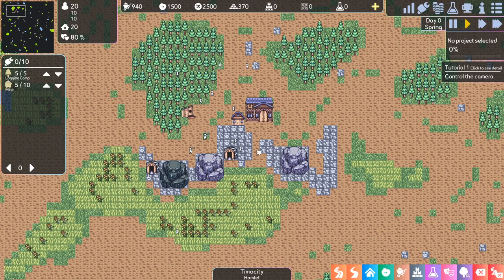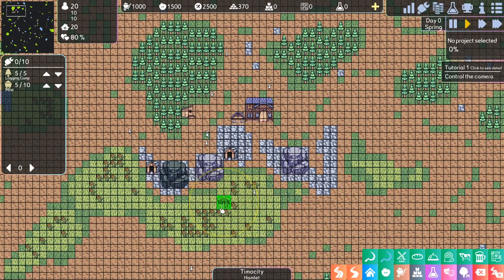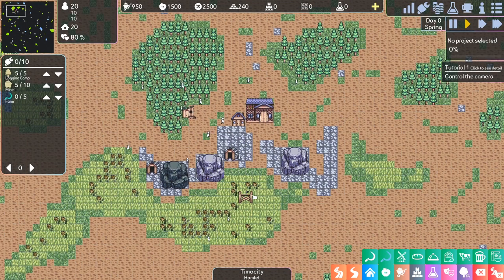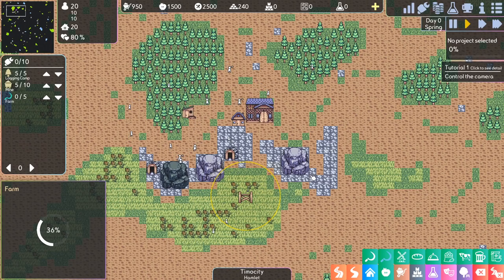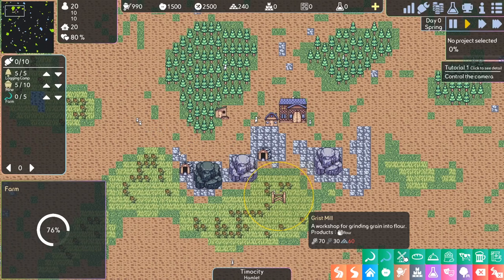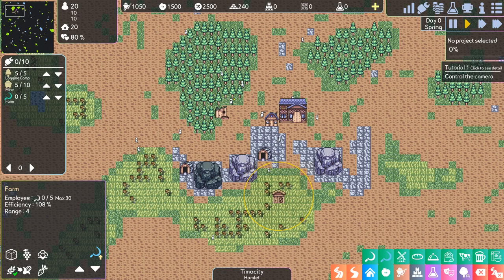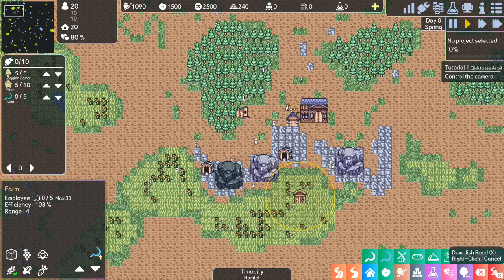Now we have a source of wood and resources from the mine — stone, coal, iron ore — but we need some food. So we're going to place a farm somewhere with good fertile land, up top so I can place more down here later. This farm is going to give us a nice source of food. If I wanted to make better food, like flour instead of wheat, we'd need to build a grist mill requiring iron ore. Here we can pick what we want them to grow — wheat, vegetable, etc. I'm going to stick to wheat because I want to make flour very soon.